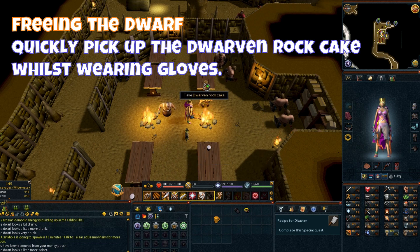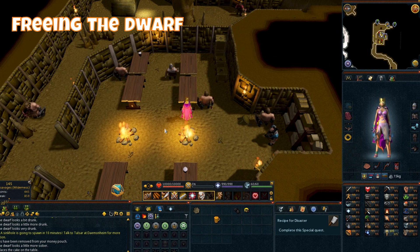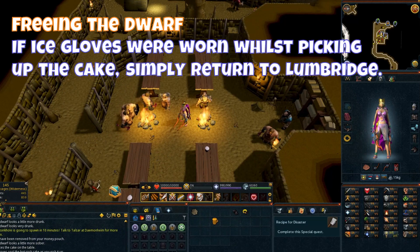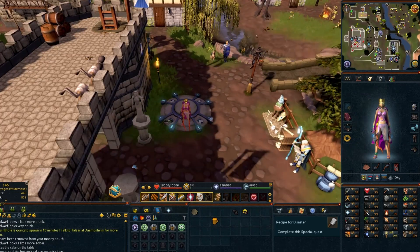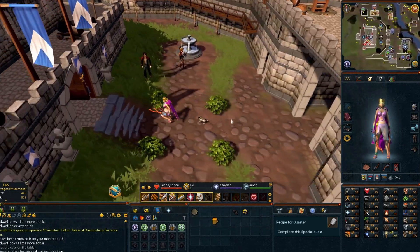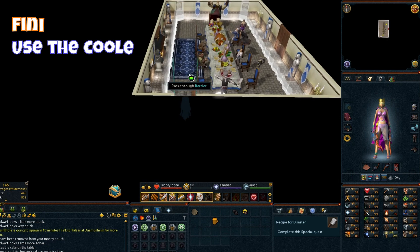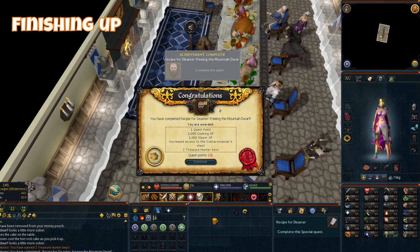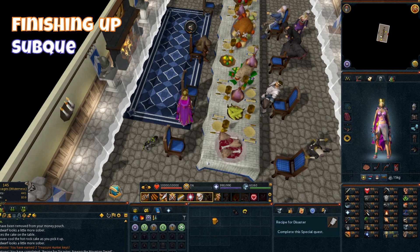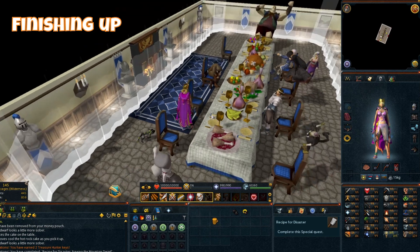Quickly pick up the Dwarven rock cake whilst wearing gloves. If ice gloves were worn whilst picking up the cake, simply return to Lumbridge and use the cooled rock cake on the Dwarf.